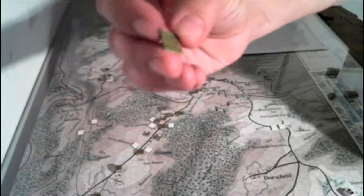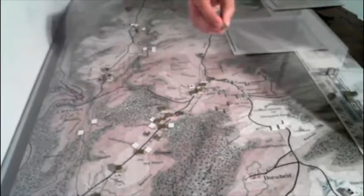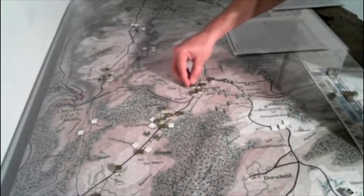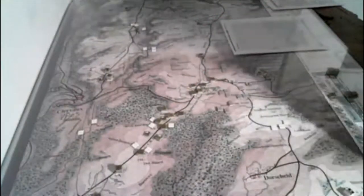So you can have a quick look at those. The left-most number is firepower, middle is range, and the right-hand side is their morale. Infantry, tanks, etc.